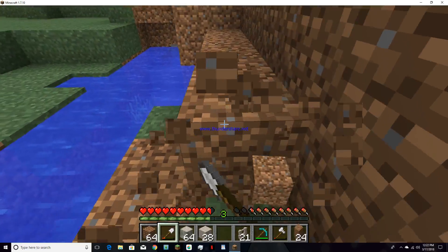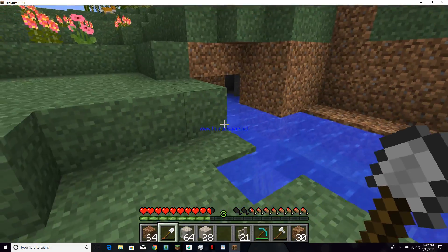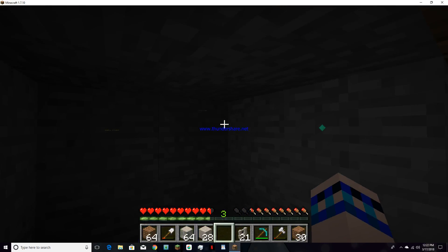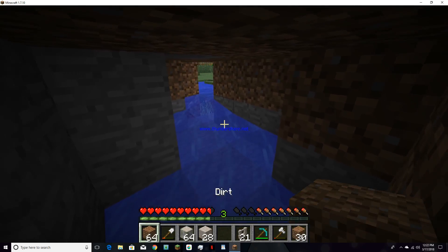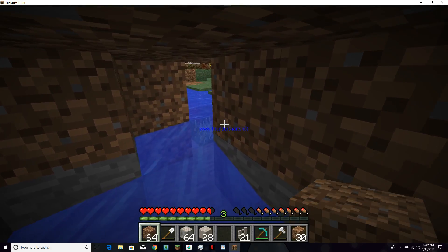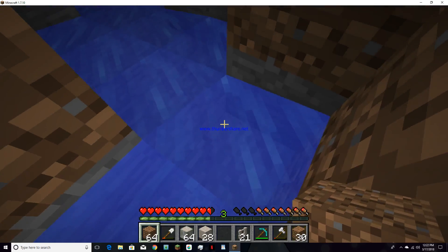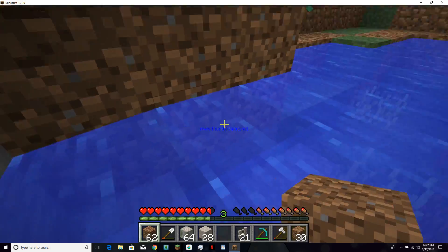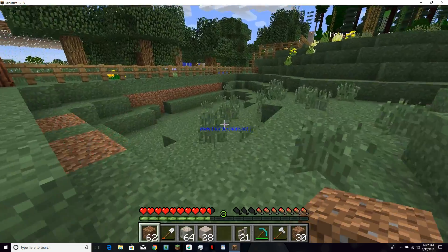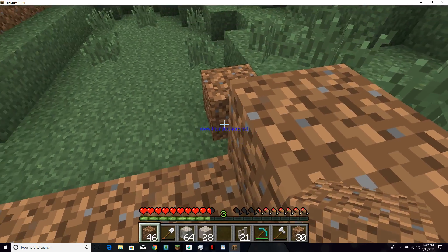Almost done. I think this leads into a cave — it's not that big of a cave area. I'm still going to block it off once I get through here. This current is so hard to swim through. There we go — perfect. I'm going to continue filling in this area until it's completely filled in.